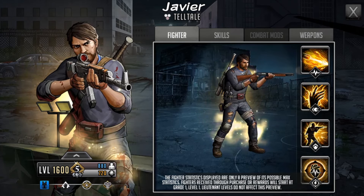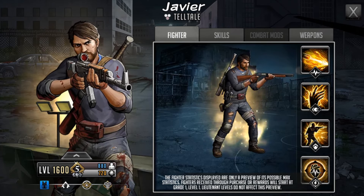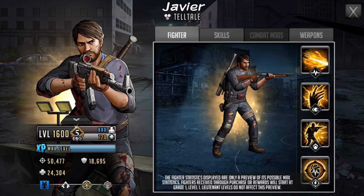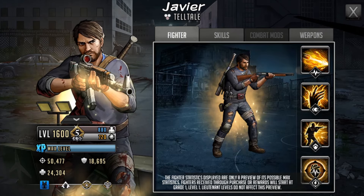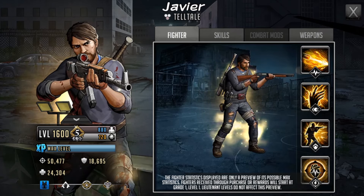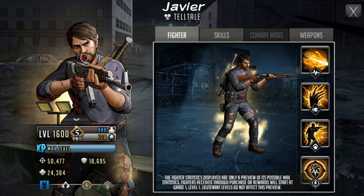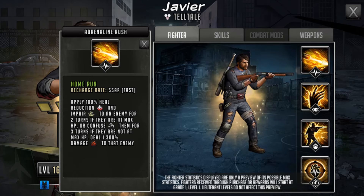He looks kind of haggard, gone through it a bit, with some staining on his trousers. The background has some lights and chairs which is interesting. Looking at his stats at level 1600 limit break three, he has 50,477 attack, 18,695 defense, and 24,304 HP. He is going to be a tough character, holding that two-handed weapon. He will have a support role as Gold Mythic, and he is obviously going to be joining the Telltale allegiance.